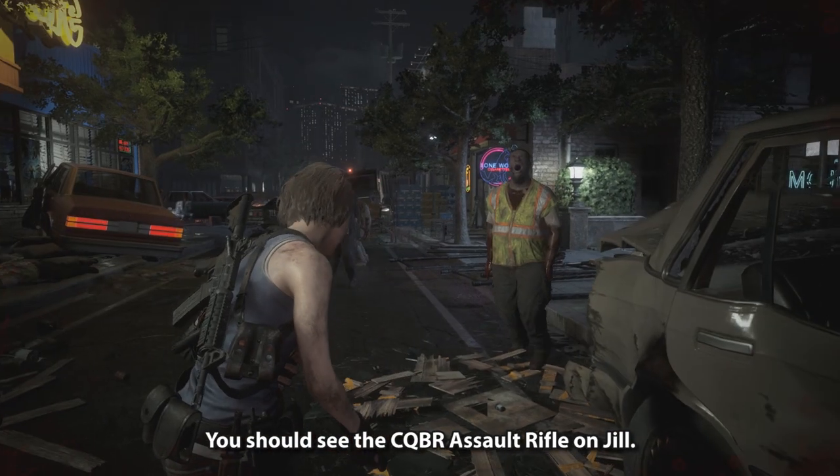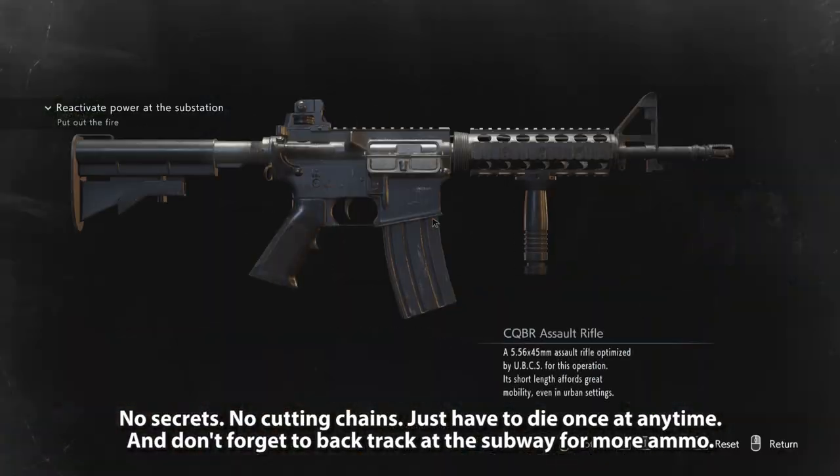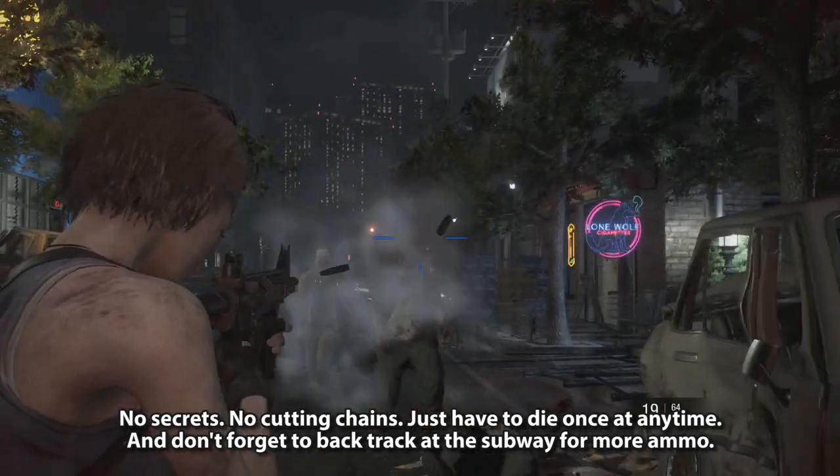You should see the CQBR Assault Rifle on Jill. No secrets, no cutting chains — just die once at any time. And don't forget to backtrack at the subway for more ammo.